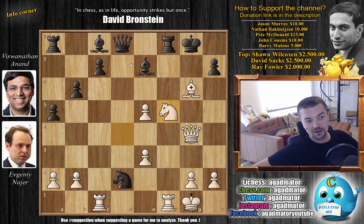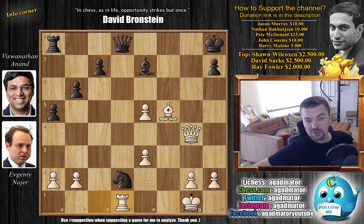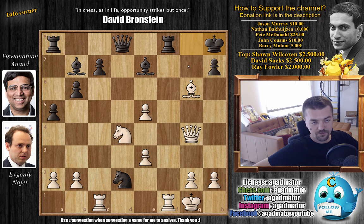Bishop to c8 was a possibility. Then for knight to f5 you block the attack, bishop captures, rook captures here — Anand would get a chance to trade a lot of pieces, the bishop captures, and now king to h8. But after rook to d1, Anand keeps the extra piece, but it will be very hard — he will have to play extremely precise. But it was a possibility. Anand decides for king to h8 first, saying okay, I'm not allowing you any discoveries.